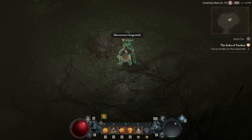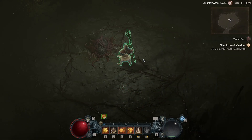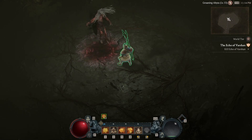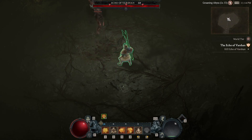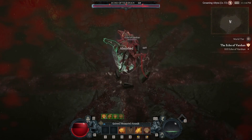In addition to completing an objective in your season journey, killing this boss will also allow you to craft the foul invoker of Varshan at Cormen's workbench, allowing you to challenge the boss again in world tier 3. After beating this version, you go to Cormen's workbench again to craft the invoker for world tier 4.